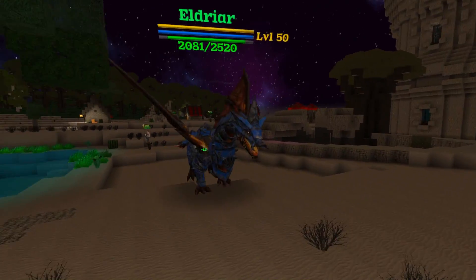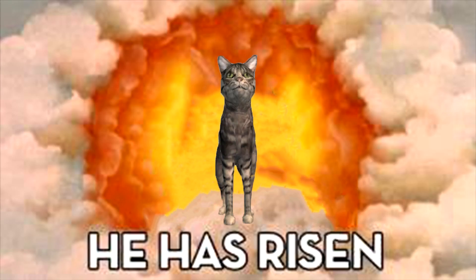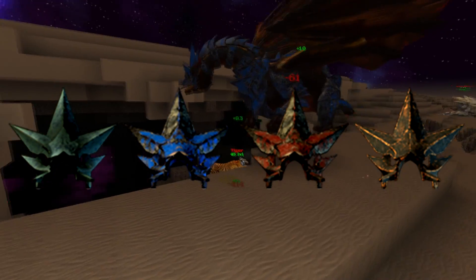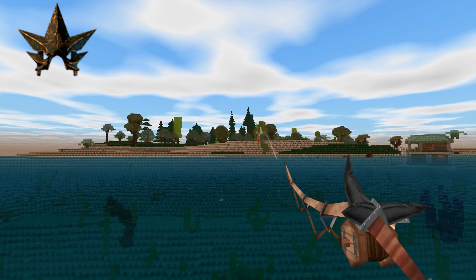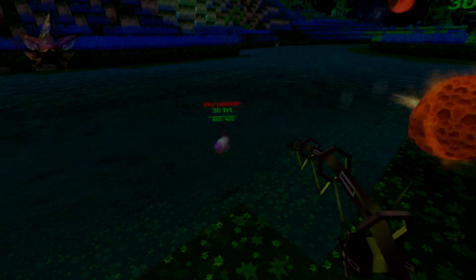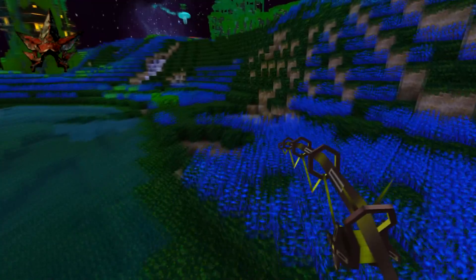These armor sets work for every single pet, so if you want an overpowered cat, you can do that. There are four dragon armors and each one of them are obtainable in different ways. For example, the old dragon armor can only be obtained by fishing in oceans in the regular world, and the red armor can only be obtained by fishing with the alien fishing rod in space.